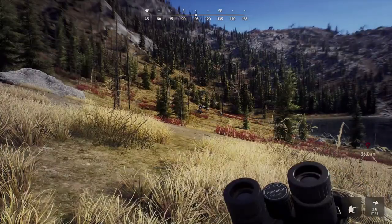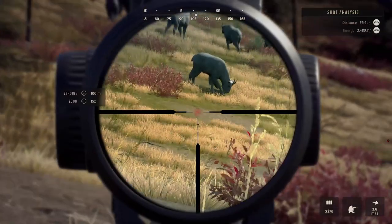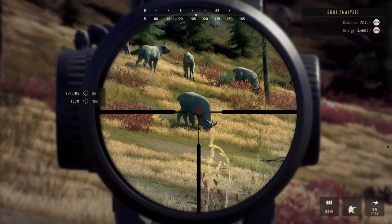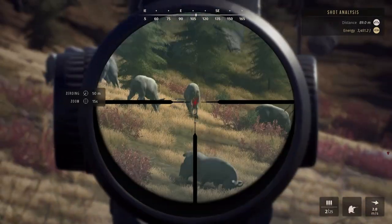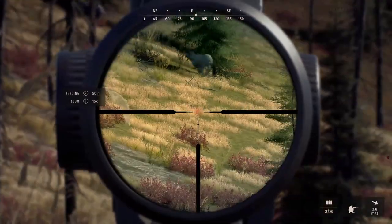So you don't necessarily want to shoot just everything that you see. For example, if you've got a herd of whitetail out in front of you and you've got a young buck — a one star — or you've got a two star mature, I would probably shoot the two star mature just because genetically it's probably not that great.